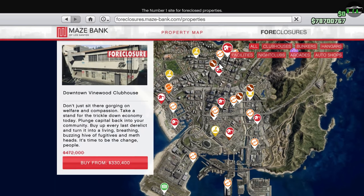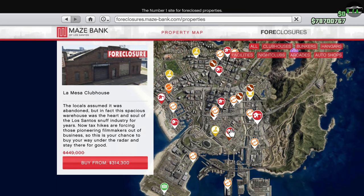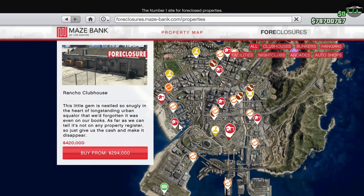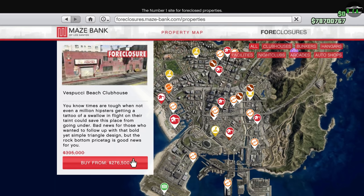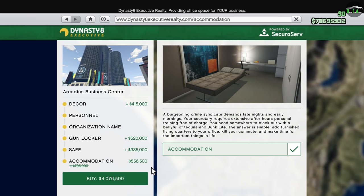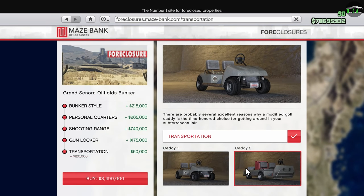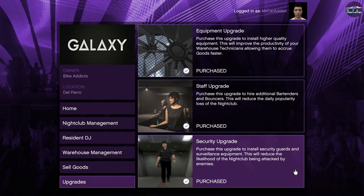Starting off with the property discounts, we have 30% off the Motorcycle Clubhouse properties. However, it is only the properties themselves — the upgrades are not on sale this week. We also have 30% off the accommodation upgrade for the CEO office, which allows you to spawn at that location. There's a very random 50% off the transportation upgrade for the Bunker property, which is the Bunker Caddy. And lastly, another random 40% off the security upgrade for the nightclub property.